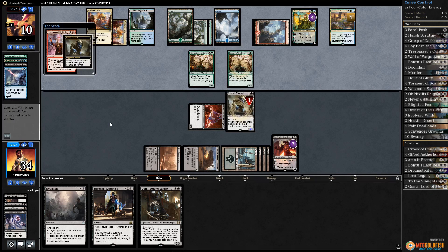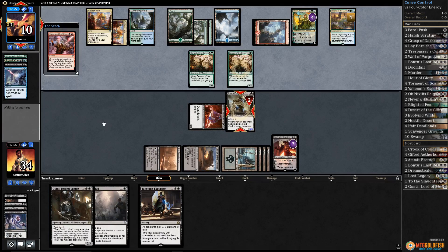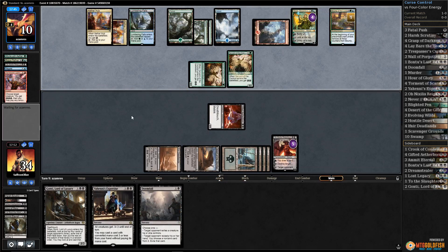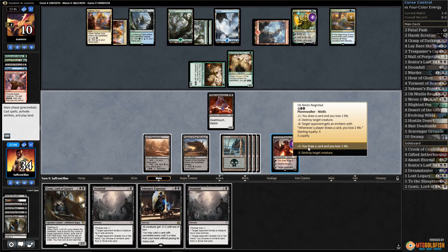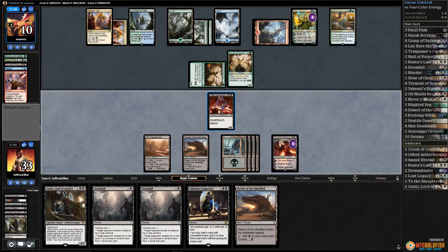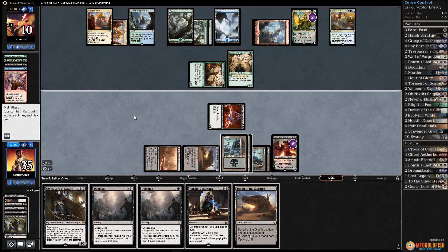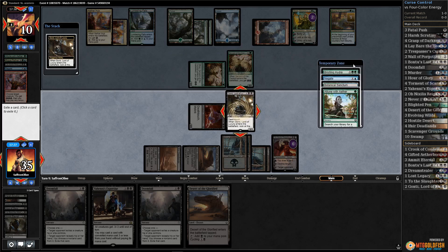Opponent did leave in some removal apparently - kills Ammit Eternal. Yep, and then probably hits Obnixilis. Yeah, hits Obnixilis. Let's see what we draw - another Doomfall. Draw with Obnixilis, more Deserts. Hit Nissa. Play Gonti - come on, something good. Bristling Hydra or Negate both seem pretty reasonable.